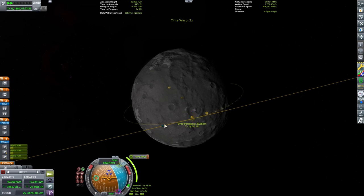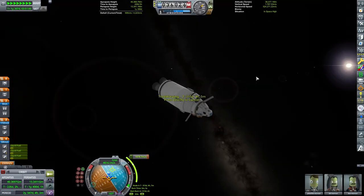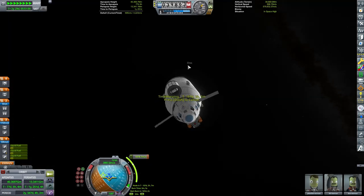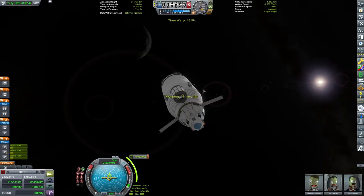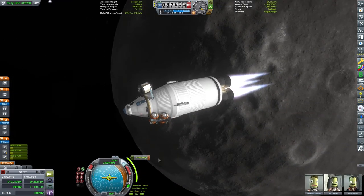But make sure you turn it back up all the way when you need to make your insertion burn. So far everything on our mission has been going to plan. Off there in the distance, you can see Dres. I have the mod Distant Object Enhancement, which lets me see and identify objects far off in the sky like that. Now for our insertion burn.